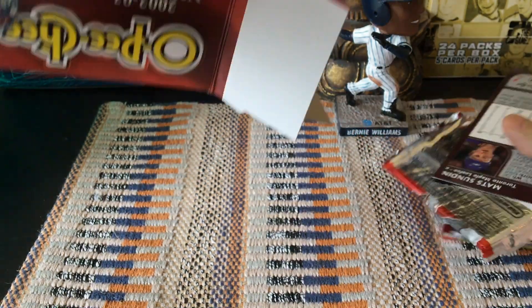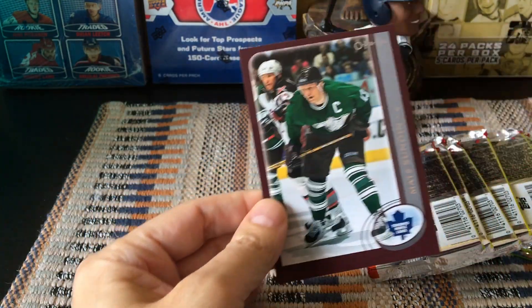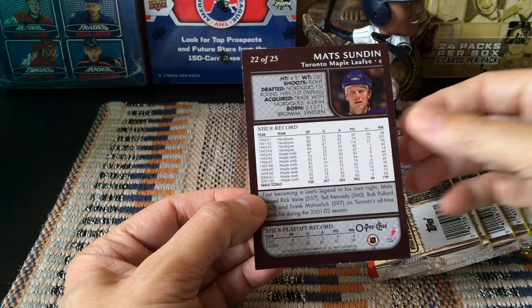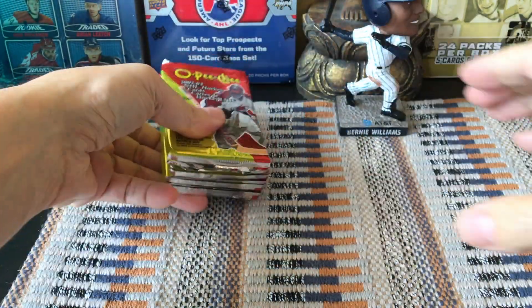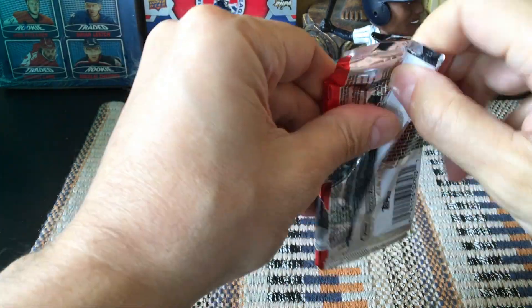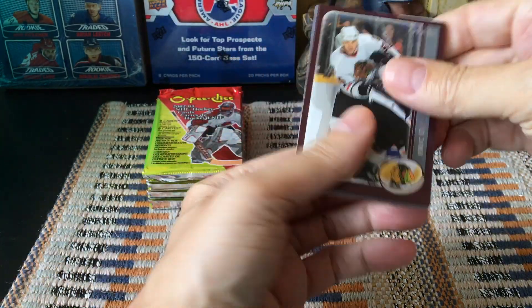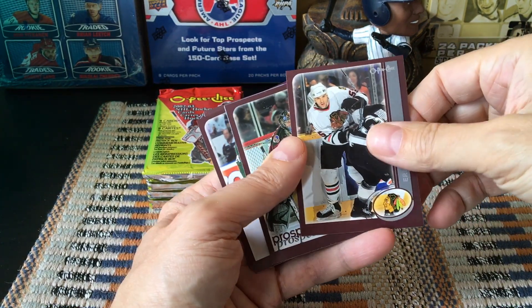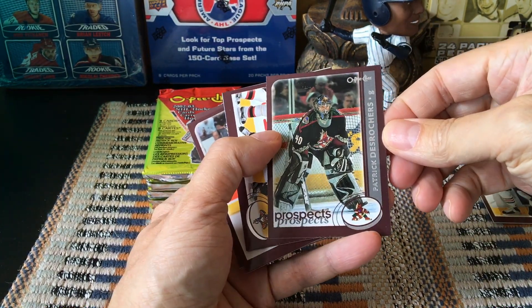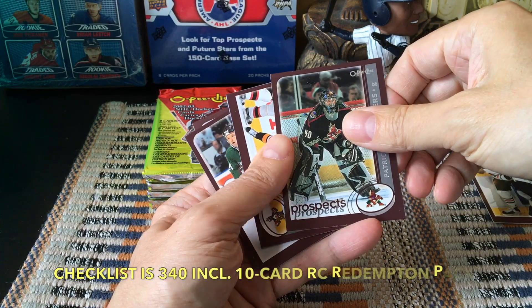Should be nine packs. We do have an oversized card — Matt Sundin wearing a green jersey — and it is 22 of 25. There's a 25-card checklist; the way the numbering works back in the day, nine times nine equals 81 cards. Here are the prospects — de Rocher — so these are within the checklist, about 300 cards something to that effect.